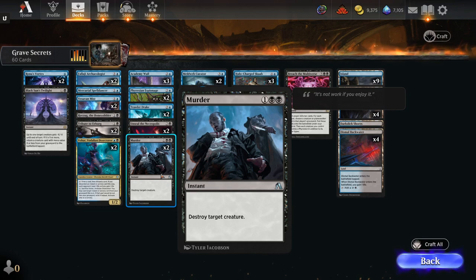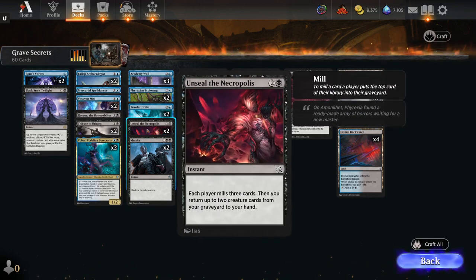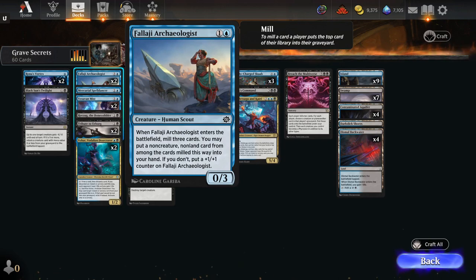I would rather have Go for the Throat, but hey, beggars and choosers — these are free decks. You also have things like Unsealed in Necropolis, which mills three cards and puts two creature cards from your graveyard into your hand. The rest stay there, but the Scabs get things out, the Curator gets things out, you've got the Phalagi Archaeologist getting things out, and plenty of control in the early game. Same with Vohar.